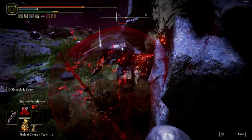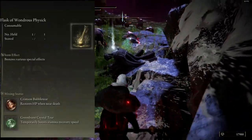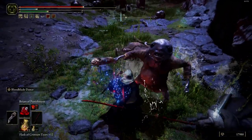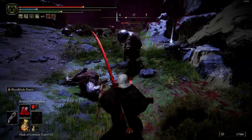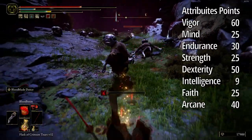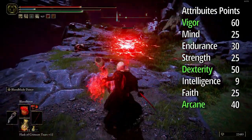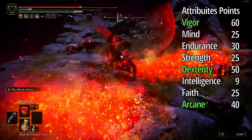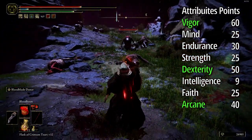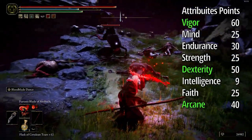These two items restore HP and really work well for bosses. The second one is really good to recover your stamina in the middle of a fight. For stats, you need high Vigor, high Dexterity, and a little more Arcane. You need Dexterity for speed attacks, and you need a little more damage because your armor defense is not high, so you need more healing.